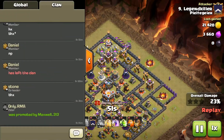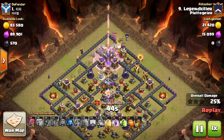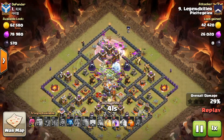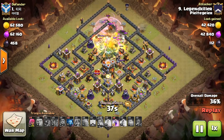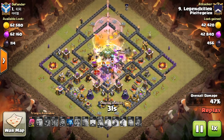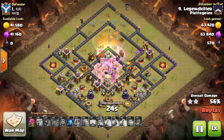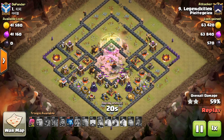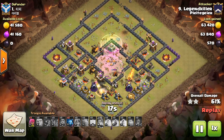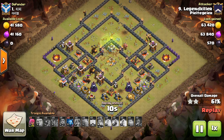Wall breakers going down in front of the golem — one wall breaker failed, but the valkyries were able to shred through the wall with no problem. Early rage spell helped them get through that initial wall. You can see the lava hound coming out — nothing to worry about for the valkyries. Earthquake spell in the middle to soften everything up, jump spell, heal spell healing into the core, and two more rage spells to rage the entire core — they just took out the town hall, inferno towers, and eagle artillery like it was nothing. Ended up on 61% but still a pretty solid attack getting the number one base two-starred.